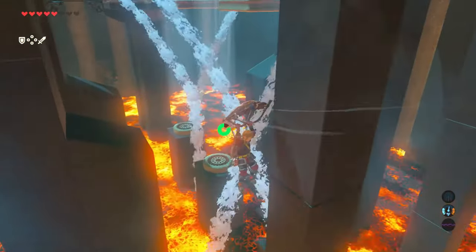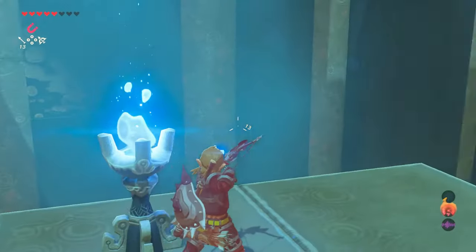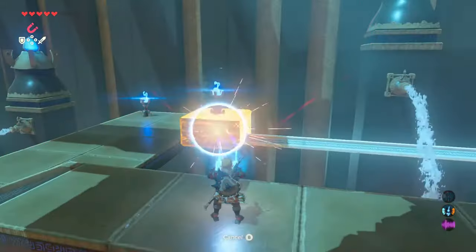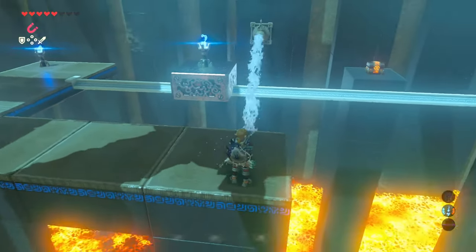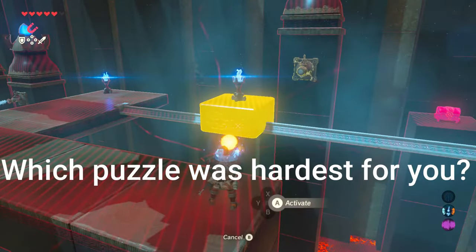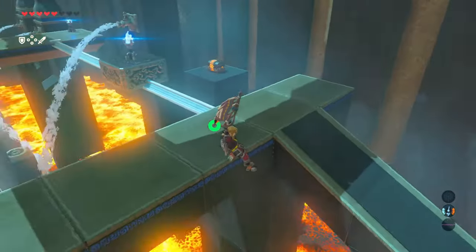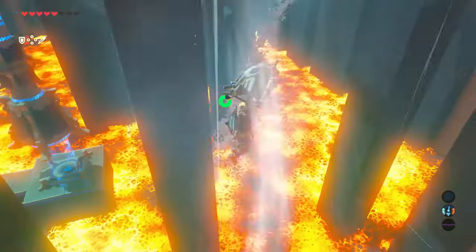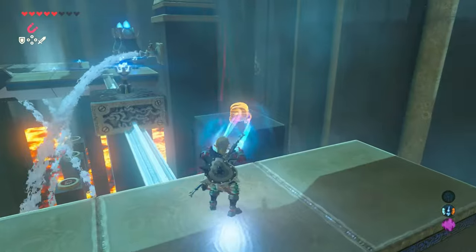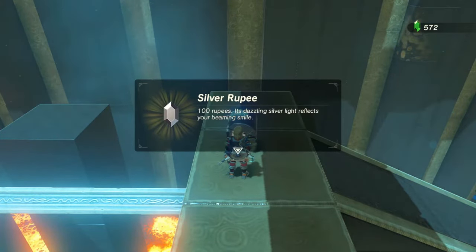That next torch is sitting up on the platform that you're about to go to next. Then you'll see a torch sitting on top of a metal box with a rail that it can slide on. Light the torch and use Magnesis to move the metal box along the rail. Stop right before you get to a water spot, freeze the water spot with Stasis, and then switch to Magnesis to move the torch further along. Jump across and use Magnesis to grab the treasure chest, and then eventually pull the torch all the way over to the platform you're standing on.